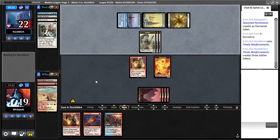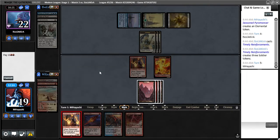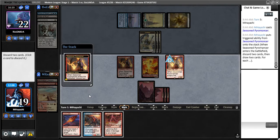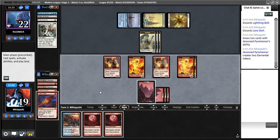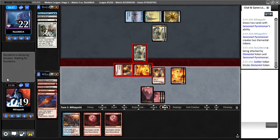Uro is a problem — believe it or not, I'm much happier to see Timely Reinforcements than Uro. I'm going to lead on Seasoned Pyromancer. I'm actually going to ditch the Lightning Bolt, believe it or not, because Lightning Bolt and Lava Dart just doesn't seem to be as good here specifically. I'm going to attack — token for a token, plus Seasoned Pyromancer is value out of the graveyard. They seem to be mana screwed, which has got to be good for us. They could play a Wrath, but if they do, then the Blood Moon might resolve, which has got to be good too.